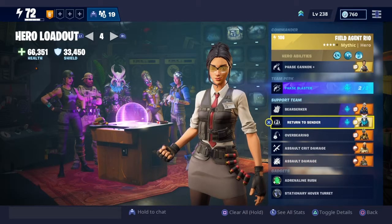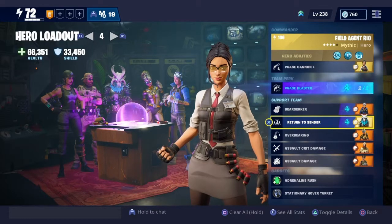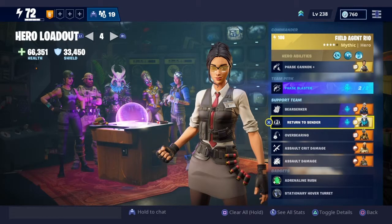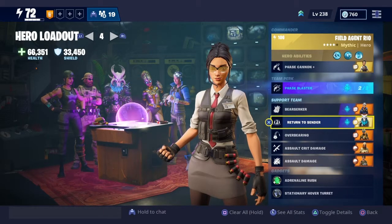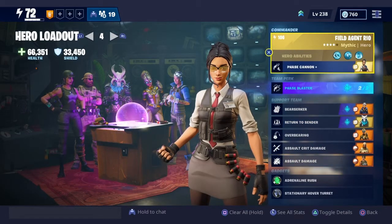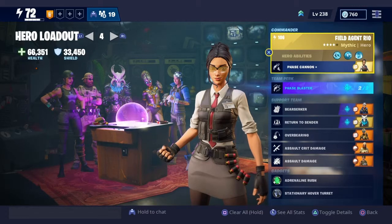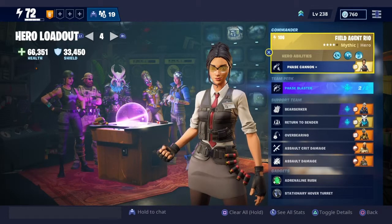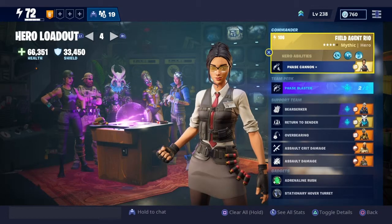I tried buffing up her abilities a little bit more with the first three perks and it's really fun to use her abilities. Since she's more of a gun-focused hero, Assault Crit Damage and Assault Damage are the main focus of Field Agent Rael. It's not a hero that requires a big magazine size — it's just there so you could have a lot more powerful gunplay. I'll see you guys in the gameplay.